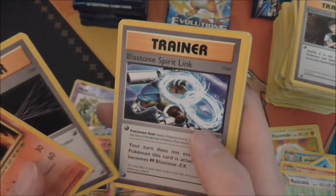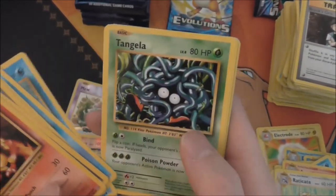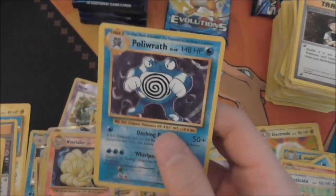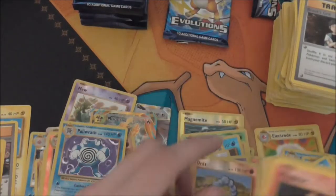Magmar, Energy Retrieval, Blastoise Spiralink, Magikarp, Seel, Poliwag, Tangela, Voltorb, an Onyx Reverse — and a Poliwrath holo! As soon as I said the holos were dying out, one appears in front of us.